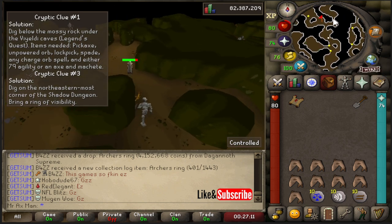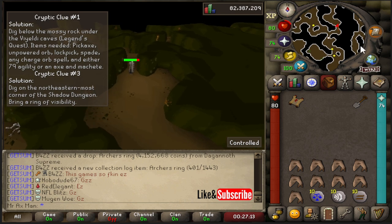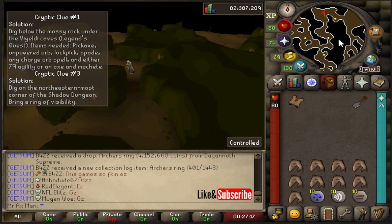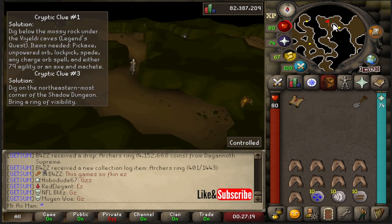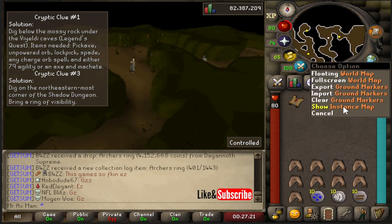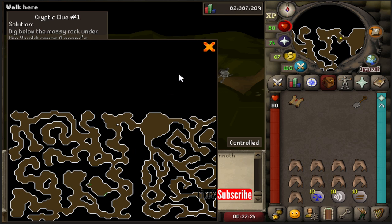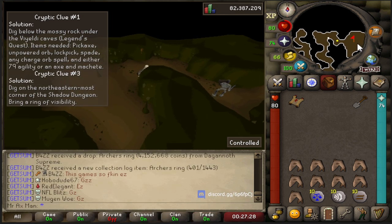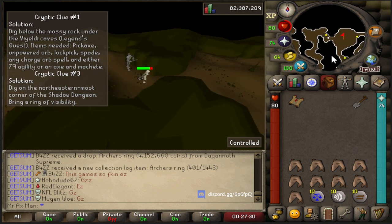Unfortunately the world map doesn't work down here, but stay to the east when you're running north — just keep running north and stay on the easternmost path. Let me go ahead and show the instance map to give you an idea. Then I'm going to run east again into this bigger room.